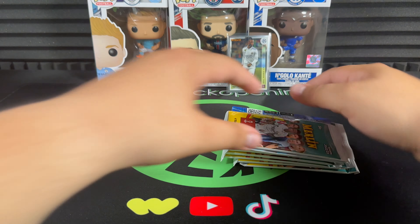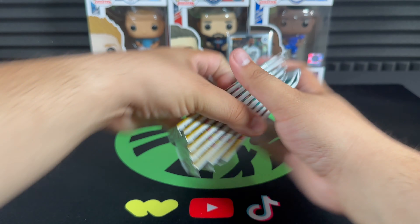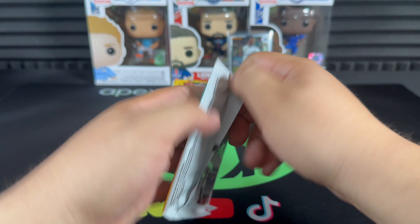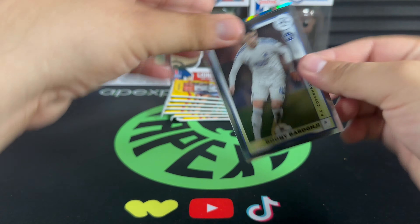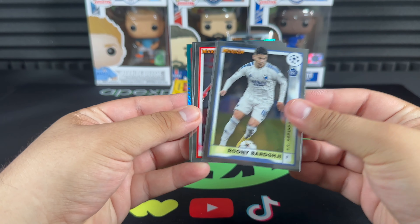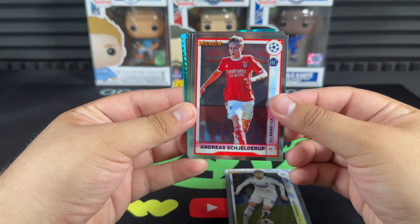Empty box there, but let's jump into the last blaster and see what we can get. Aqua prism right here — Rooney Barjia, that's a good one. Andreas Schledrup.